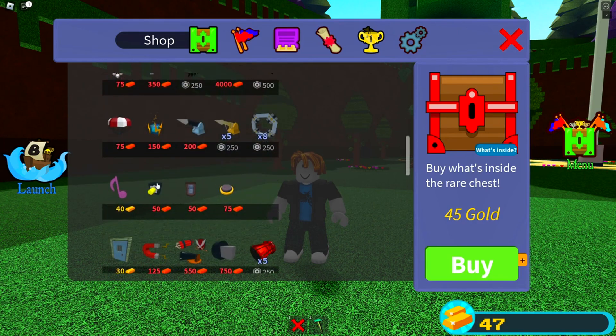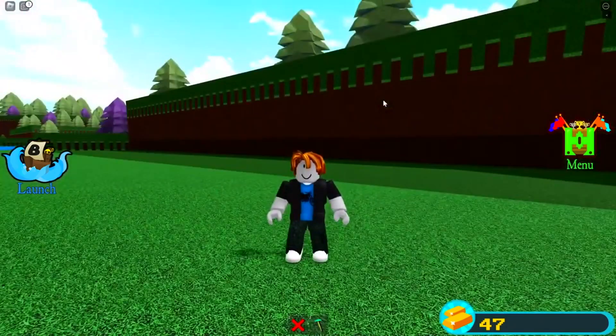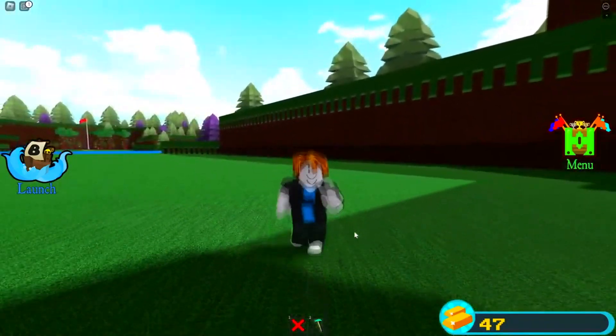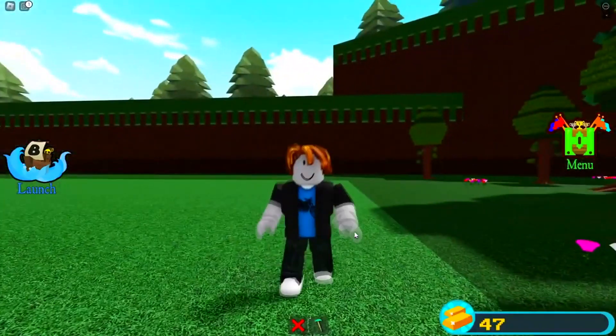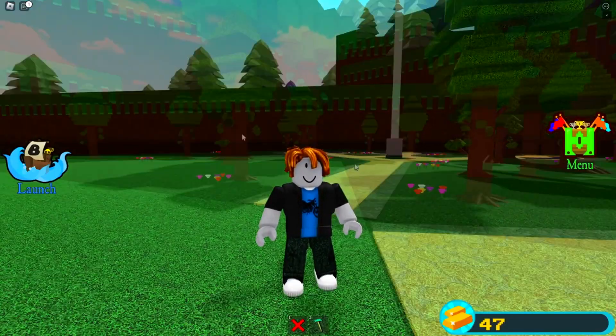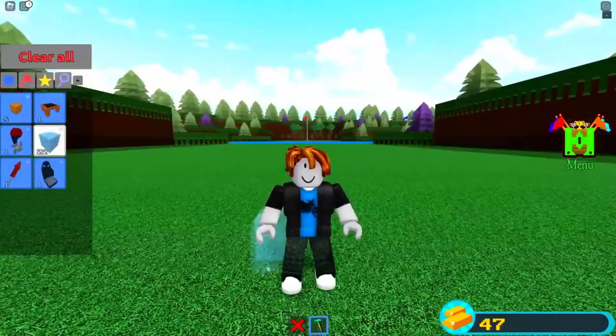I'm almost at 50 gold, which means I can almost buy the hinge block, which would be very OP especially for new players. The hinge block lets you do tons of glitches and stuff with it. The reason I ranked this code highest is because you actually get blocks with it.